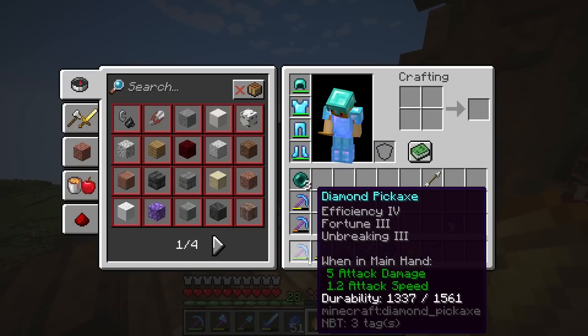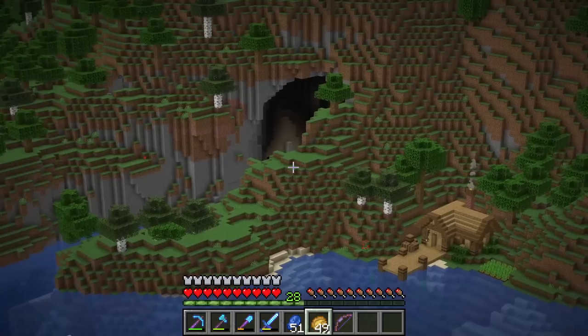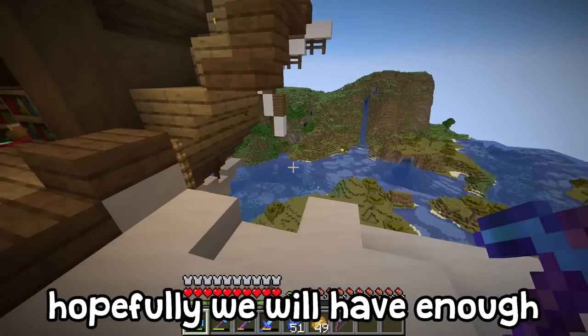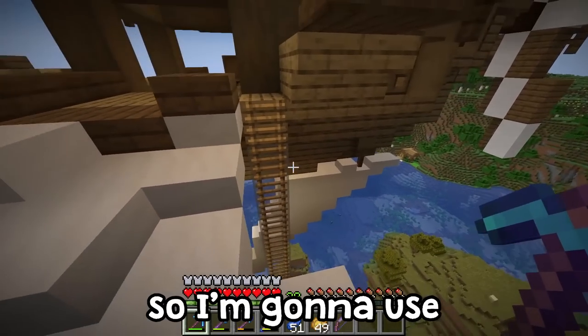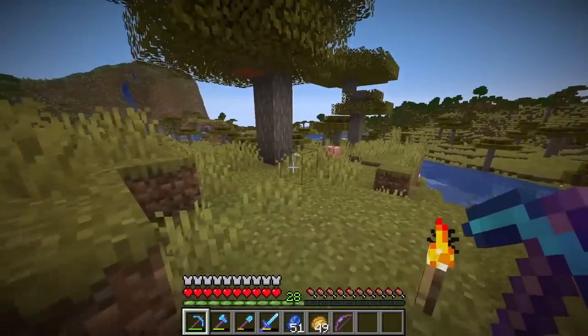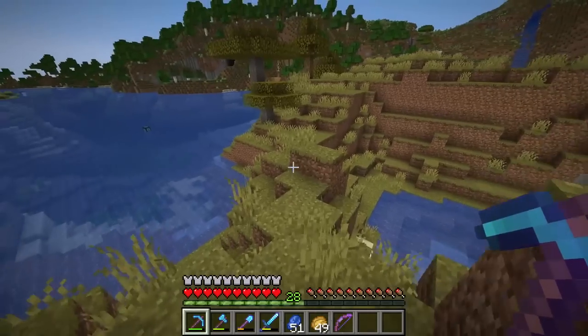Right now I'm going to go underground and use my Fortune III on some copper because I have actually never built with copper. I'm going to grab a bunch of copper ore — hopefully we'll have enough for our build. I'm going to need quite a lot, so I'll use my Fortune III and hopefully get enough ore to make a bunch of blocks because I think it'll look really cool using copper — in the future it will turn green.